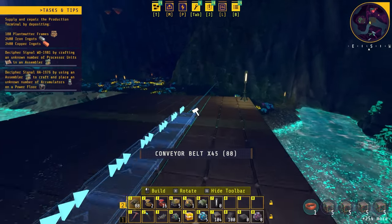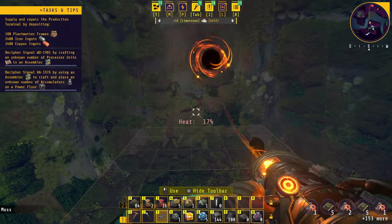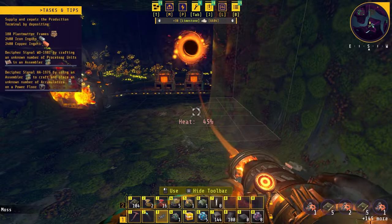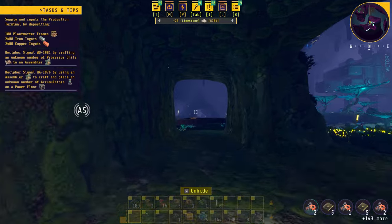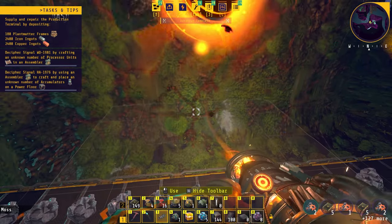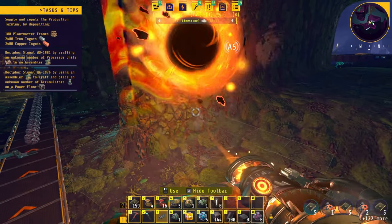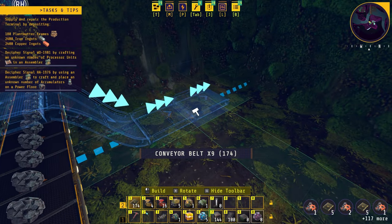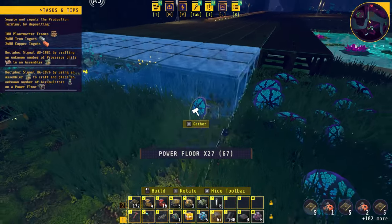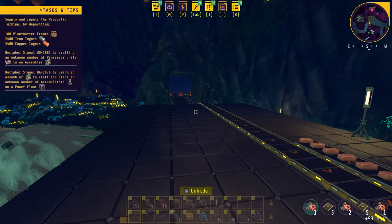We'll bring the copper line all the way back to this side. For the iron, we'll try to line up with where it would come in and build a tunnel heading straight for our iron setup over there. For now we'll pass it down here, but later on we'll be bringing it up on top because we're actually going to craft a lot of the basic iron stuff up here. We'll make some room so we can pass the belt, bring it over this way and up, and bring the platform across — now we've got our copper ingots and iron ingots.